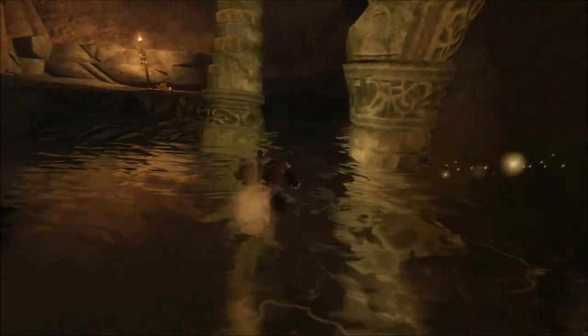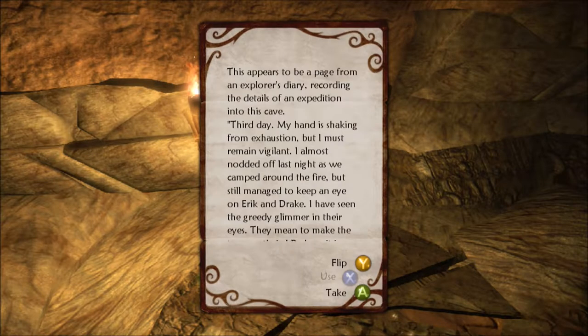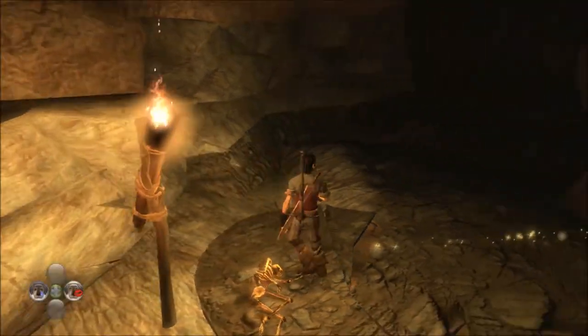We're going to find a very hilarious story. Brendan's Diary - this appears to be a page from an explorer's diary recording the details of an expedition into this cave. Third day: my hand is shaking from exhaustion but I must remain vigilant. I almost nodded off last night as we camped around the fire, but still managed to keep an eye on Eric and Drake. I've seen the greedy glimmer in their eyes - they mean to make the treasure theirs. Perhaps it is time to make use of this poison.